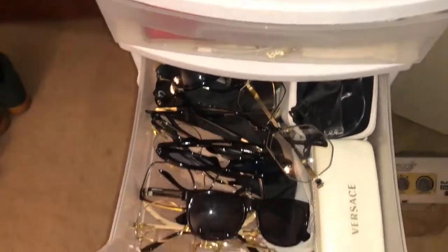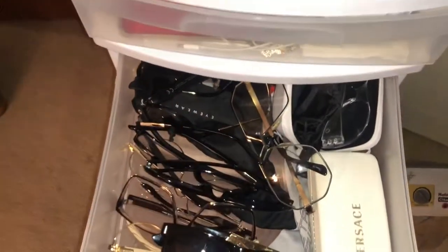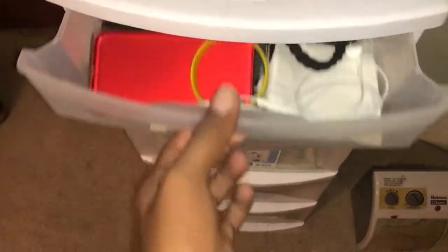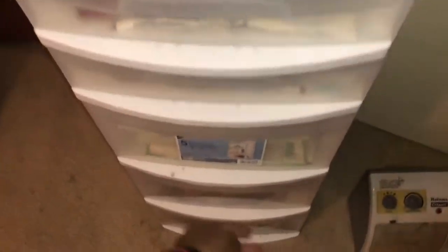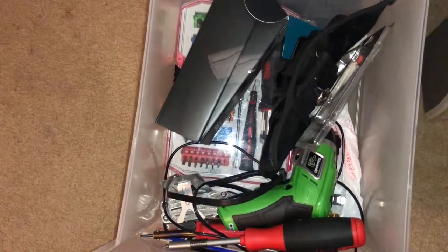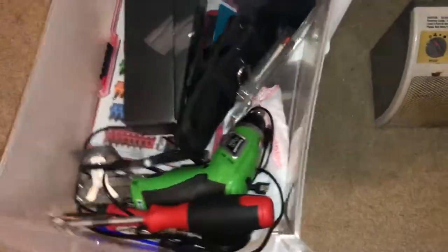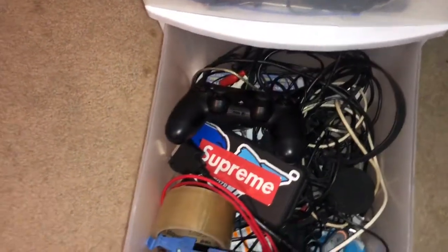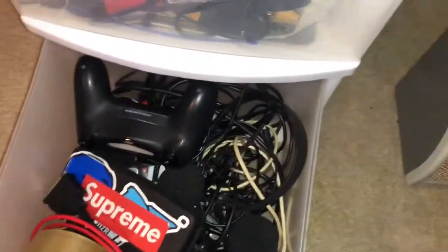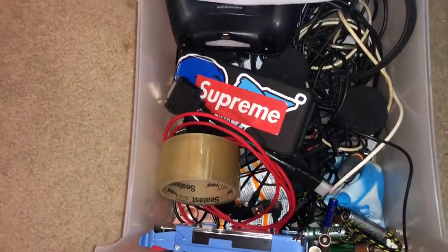The second drawer is nothing but shades — Versace glasses, Ray-Bans, nothing but glasses because I'm a glasses king. Then there's a mixed drawer with phone cases, change, and personal papers. Then this is my workstation stuff — screwdriver kits, drill bits for my PC, a tool bag, screws, and solders. The bottom drawer is basically cords, controllers, Bluetooth speakers, hard drives, batteries, and tape.